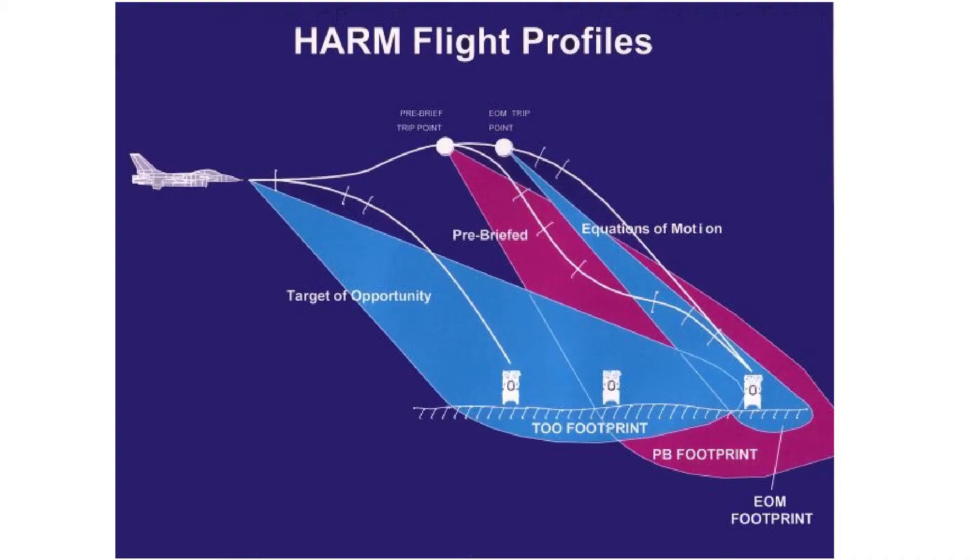Let's talk about the three different modes. The first mode is called pre-brief mode, and it's a lock-on after launch mode, which means when I launch the missile, it's not locked onto any targets or SAM sites. It's going to acquire the lock after launch, because I pre-configured the missile with a code. This code depicts a very specific radar, and after the missile is launched, it's going to scan for radars specific to that code.